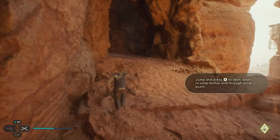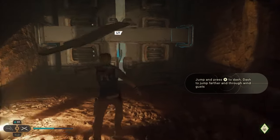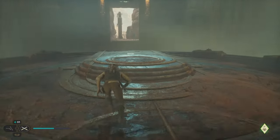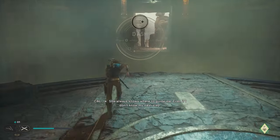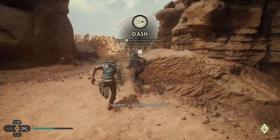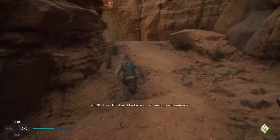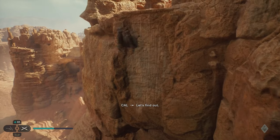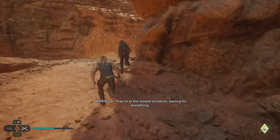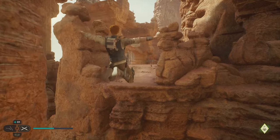We're going to double jump and then dash in order to make across that gap. I wonder if it was possible to make that gap without it. Getting that makes mobility a lot nicer and easier to control in this game. They immediately put it to the test by making you have to use it like 40 times in a row.